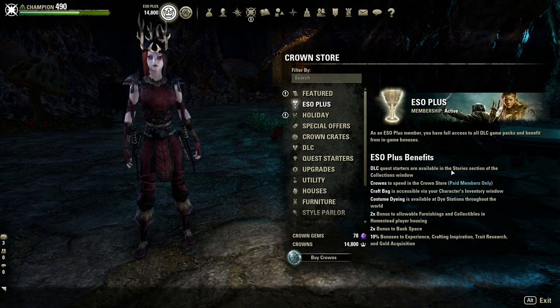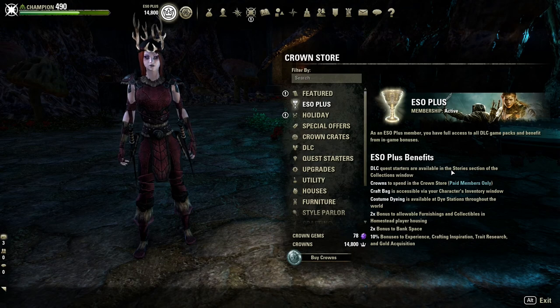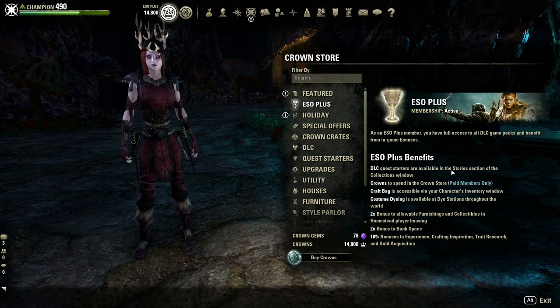You'll also have costume dyeing available. So if you don't like the color of your outfit or if you want to dye it hot pink, you sure can, because you'll have the ability to costume dye with the member benefits.